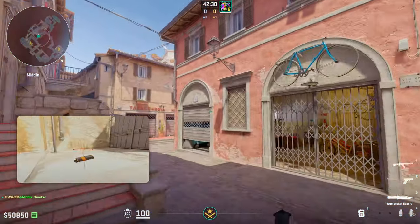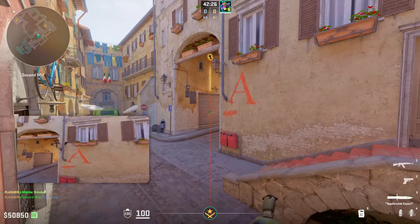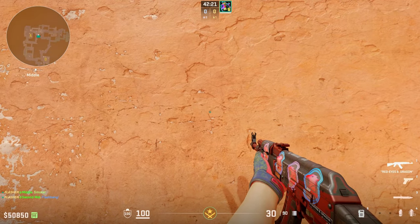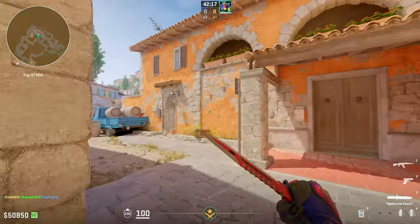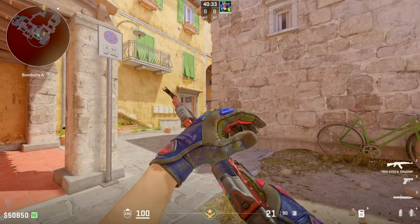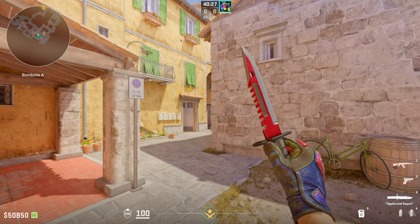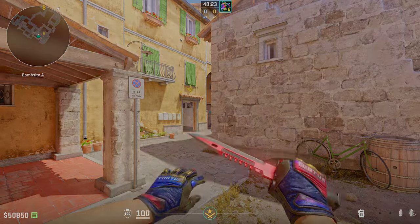So we're gonna start off by smoking arch, line up the flash, and show you what it should look like for your teammates. Do a simple left-click jump throw. My teammates are going to look against this wall, and I'll tell them I'm throwing the flash. As soon as they hear it pop, swing — and you should get a free kill on any CTs blinded by this flash. Your flash will perfectly hit this small gap and completely blind any CT players holding this angle. If you enjoyed this flash lineup and want to see others like it, check out my other videos — thanks for watching!